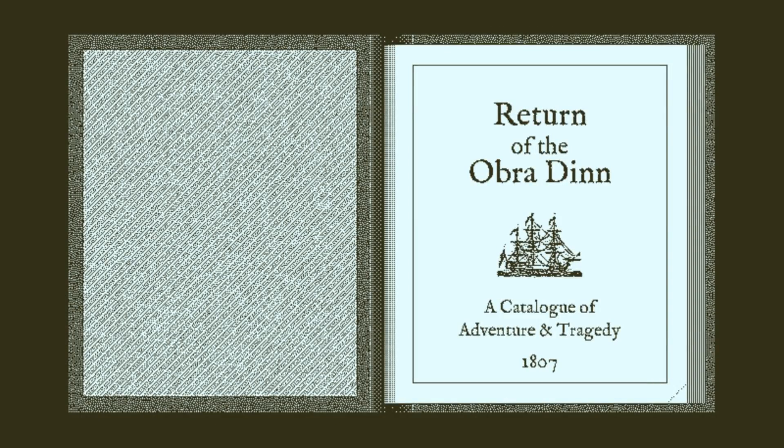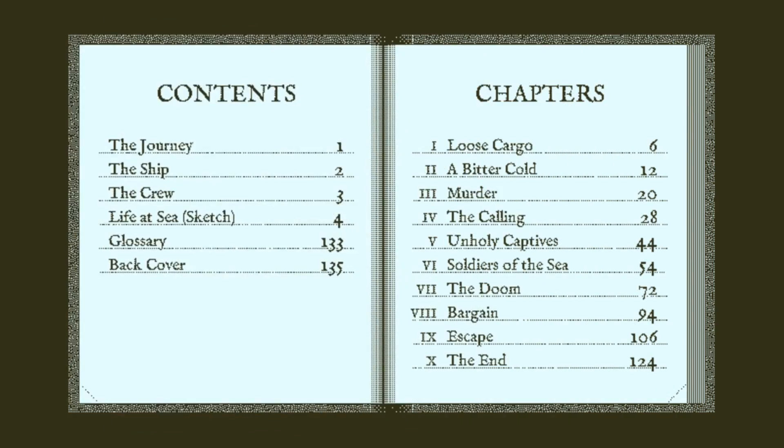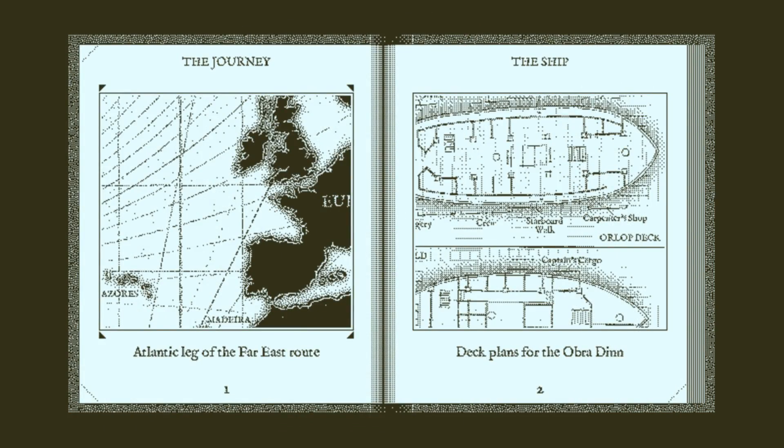Return of the Obra Dinn - catalogue of adventure and tragedy. 'I trust that you now find yourself aboard the Obra Dinn. I expected this day to come, and my every intention was to tell the ship's strange tale within the pages of this book. Regrettably, failing health has allowed me to produce only a basic outline that follows. Your presence on the Obra Dinn is critical. I leave the discovery of its fate and the completion of this book in your hands. The next few pages will seem bewildering at first. All will make sense in time. Use the pocket watch to determine the identity and fate of everyone aboard.' Holy crap.